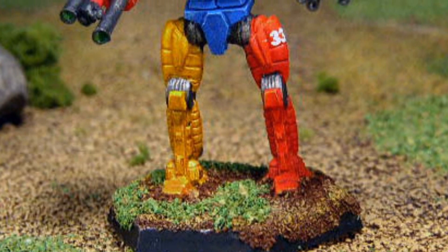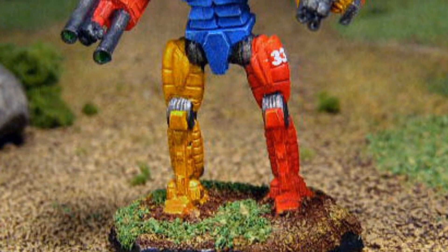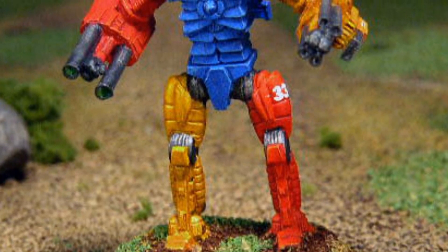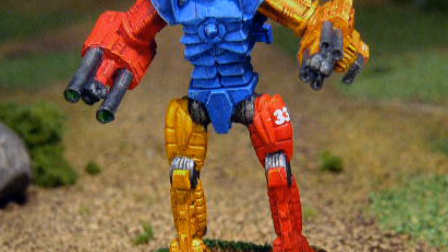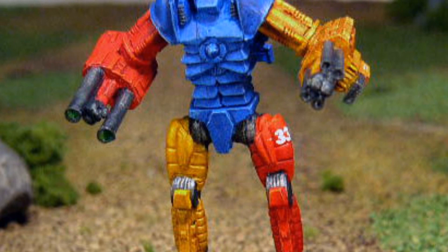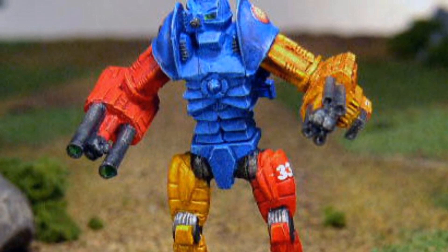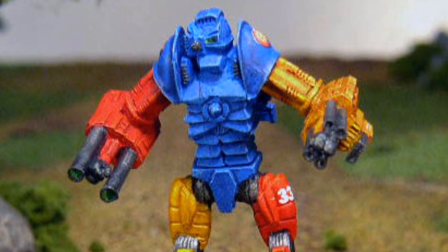Curiously, there is only one variant I could find on the Sentry: the S&T W5. It was introduced during the Jihad using advanced technology. Major changes include the introduction of a light fusion engine and a heavy-duty gyro, allowing for a slight increase in armor protection using the light ferro-fibrous type. All original weapons were removed and replaced, with the left arm mounting a large variable speed pulse laser with a couple of Magshots, while the right arm carries a couple of ER medium lasers. The left torso retains its CASE protection to keep the mech safe in the event of a Magshot ammunition explosion.